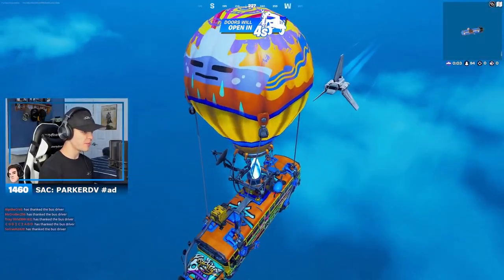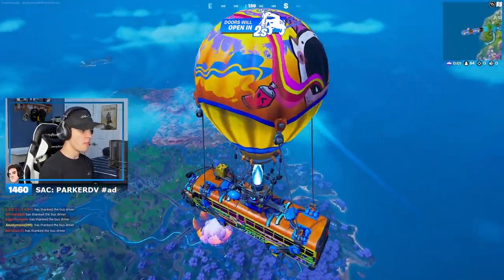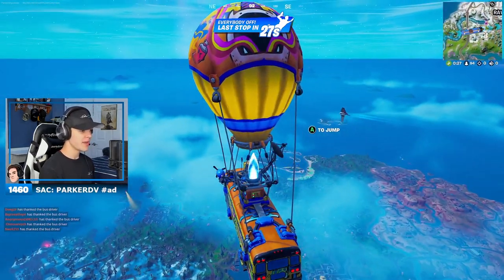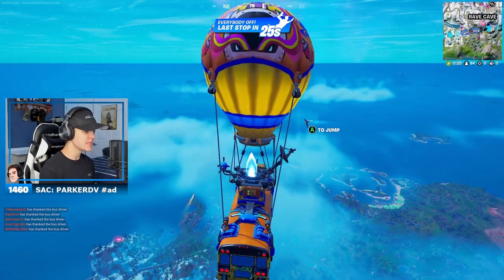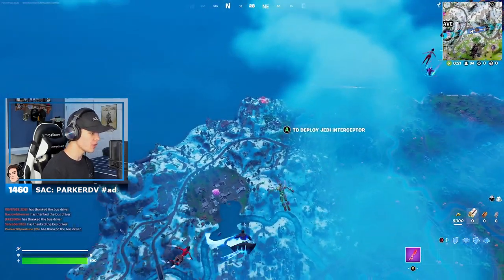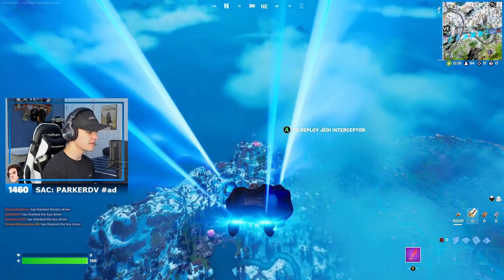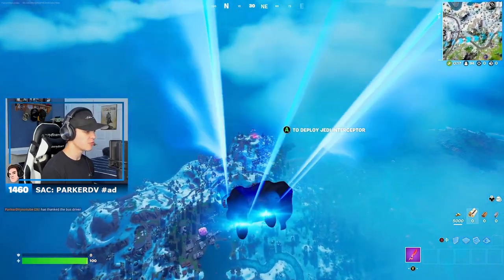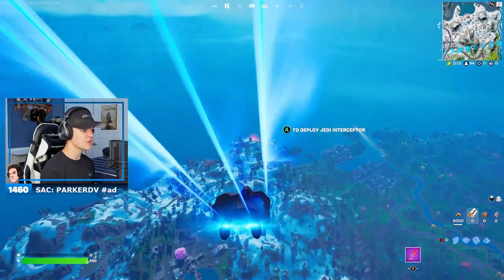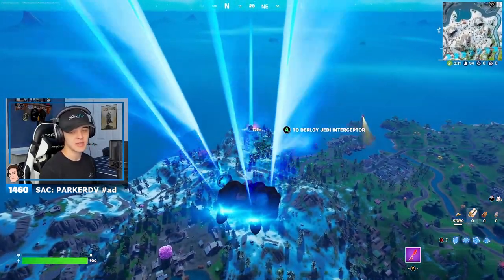First things first, when you hop into the battle bus — oh my god, that is Darth Vader's ship right there. He will be flying in every single game you play and land at a different spot. We're gonna hop out because he is landing right over there — you can see the red lights — so we're gonna head over to Darth Vader and try to take him out.